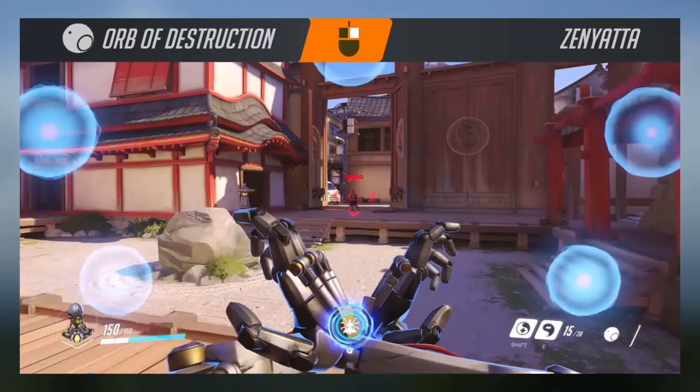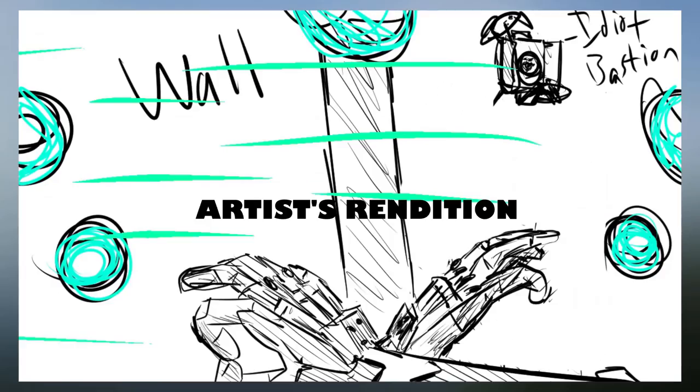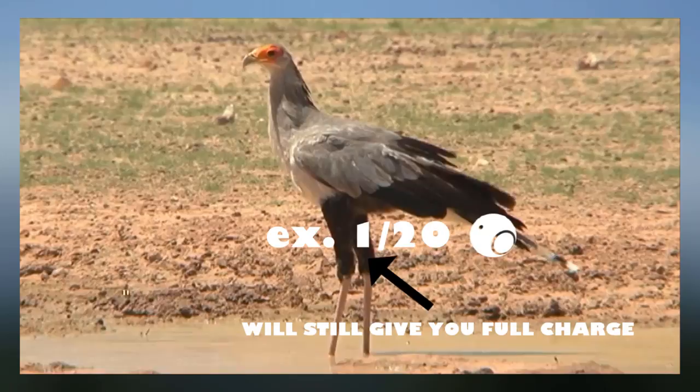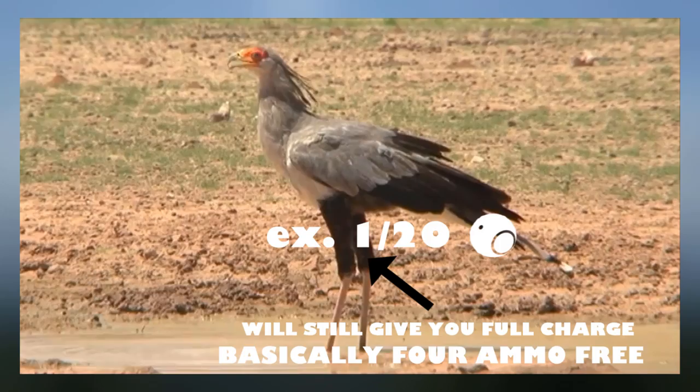Zenyatta's right click makes him charge up a bunch of balls — five maximum — and then he'll throw them. Because it takes a while to charge his balls, you should charge up behind cover and then use this ability to assassinate stationary targets, like Bastion or Widowmaker. Here's a tip: you can still charge five balls even when you have one ball left in the ammo counter. Do what you will with this information.